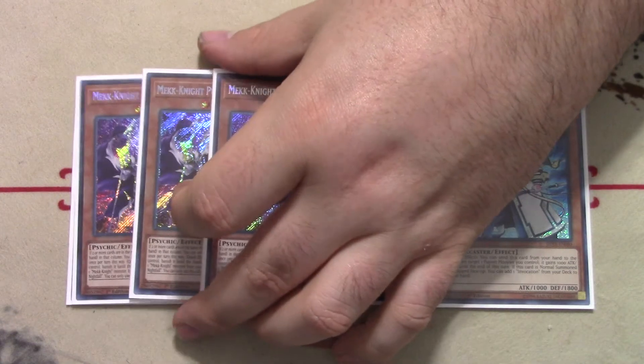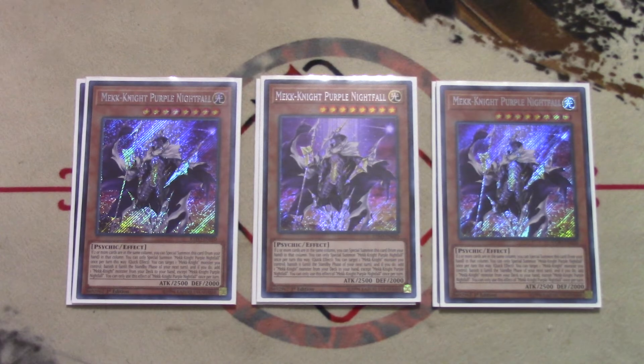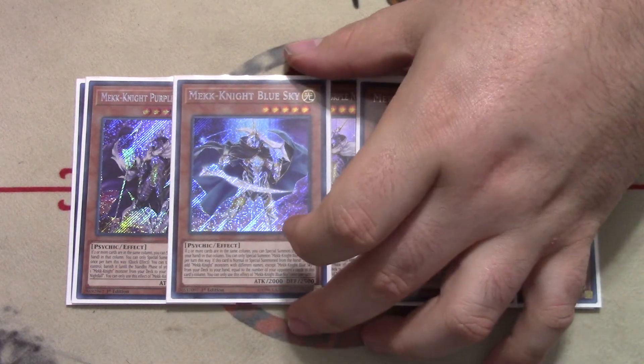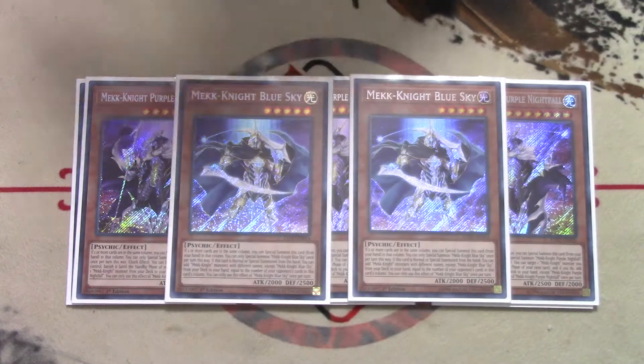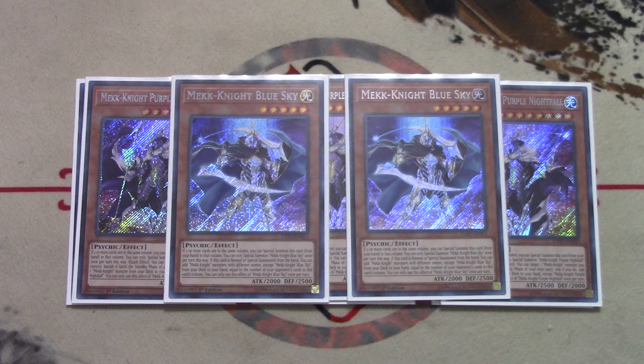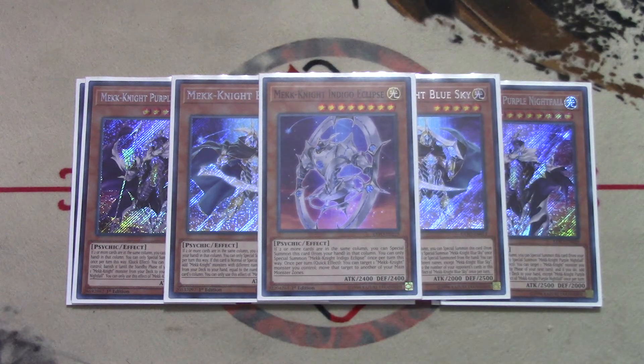For the Mechknights, we play three Purple Nightfall — he's the best one. For those who don't know, he's essentially Wind-Up Rabbit and Wind-Up Factory in one card. We play two copies of Blue Sky; you'll get more advantage from this one than any of the others, but because he requires your opponent to have cards in the GY to actually plus, we only play two. You want to search him off Purple Nightfall to keep your loops going.